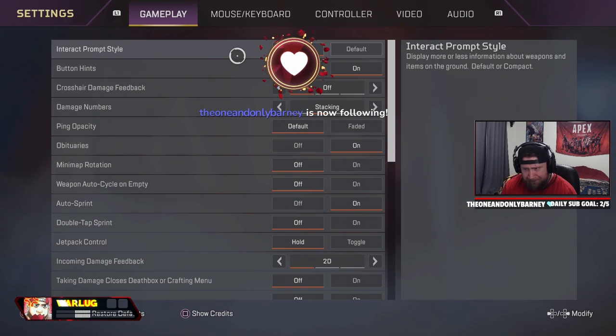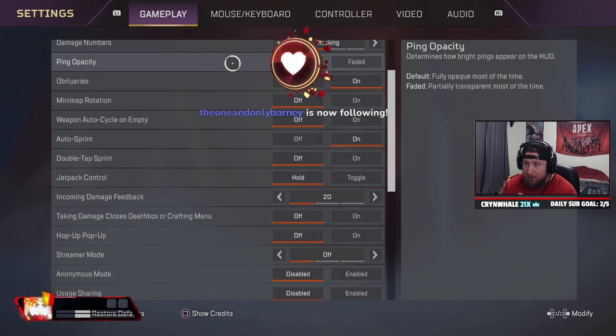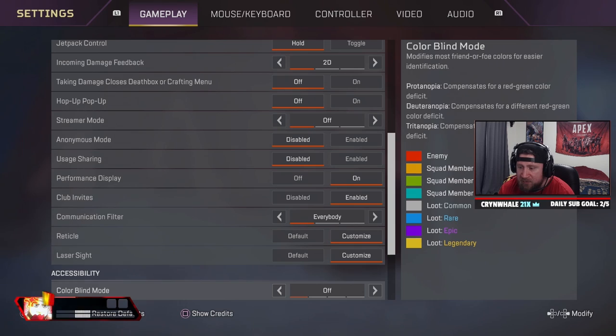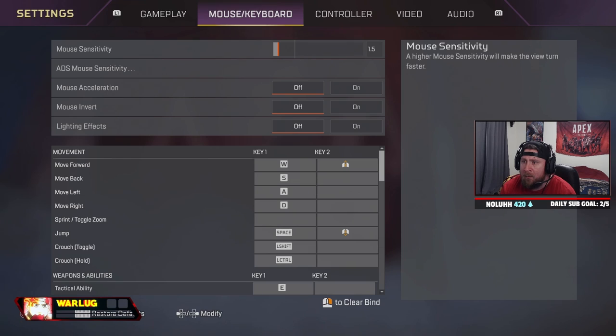So quickly over gameplay, all this is pretty standard — compact, stacking, obituaries on minimap off. You want weapon cycle off, so that way when your mag is empty, you choose to reload instead of the gun auto-swapping. Auto-sprint on because we're on controller. Everything else is disabled or off for 2D. Communication filter is fine, and the reticle and laser sights are at particular colors — it doesn't really matter.